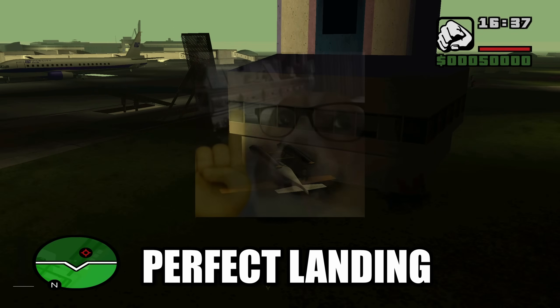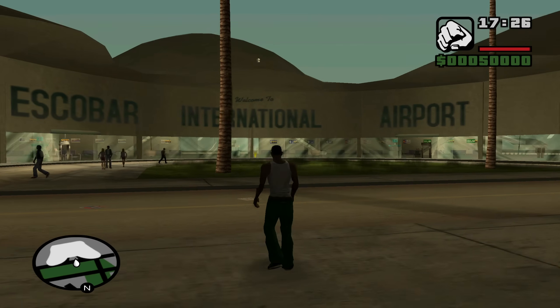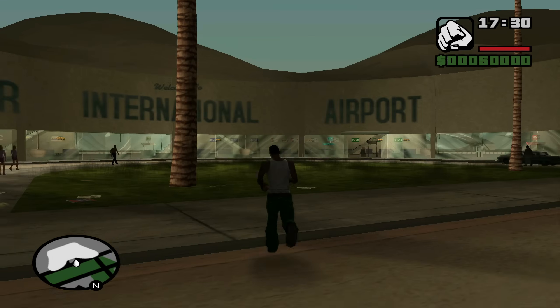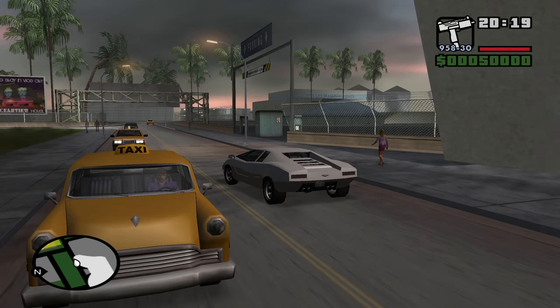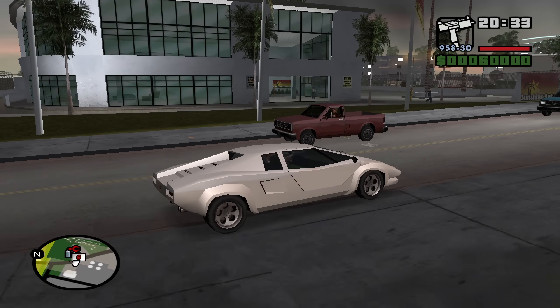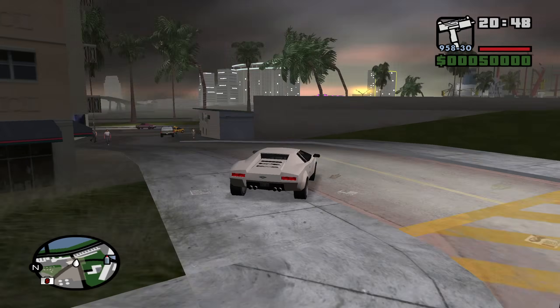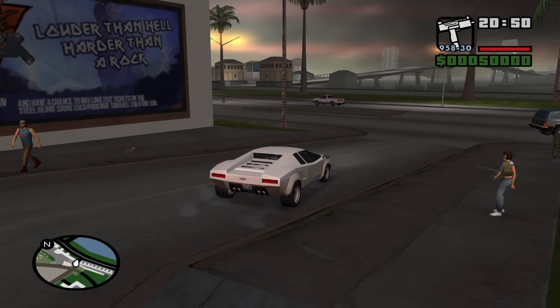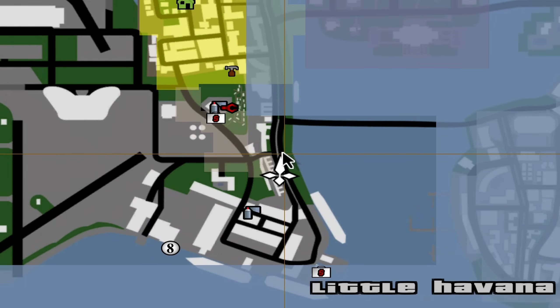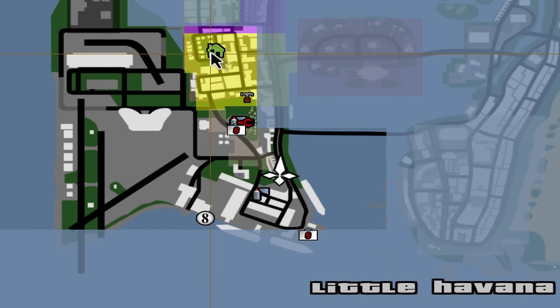How do I land this thing? Alright we're just gonna get out — perfect landing. We are in freaking Vice City! We got our Countash in Vice City — this is insane. There's property we can buy. We're just gonna explore some of the main areas like Tommy's mansion.